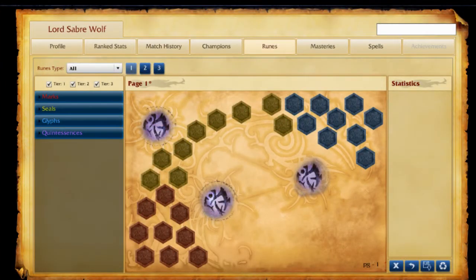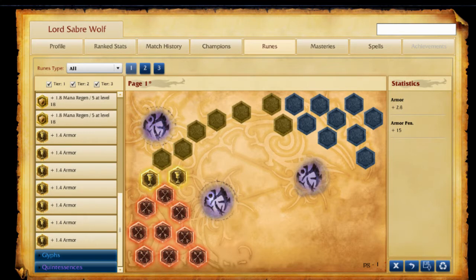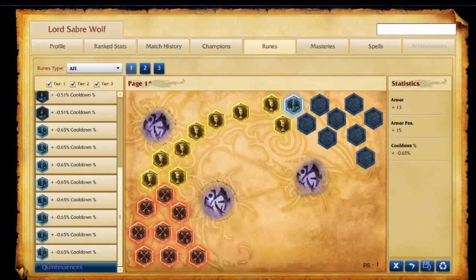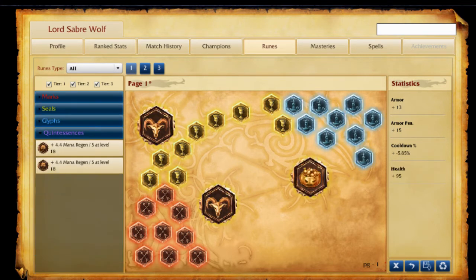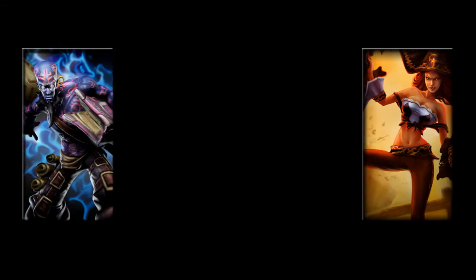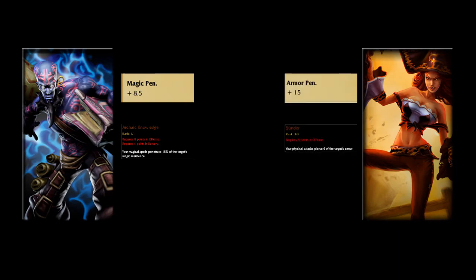Runes are broken into four parts. Almost all of them carry the same type of stats, but each part is geared a little differently. For instance, Marks are more for damage dealing, Seals are better for HP, Mana Regen, Armor, and Dodge, and Glyphs are for cooldown reduction, ability power, and magic resistance. The fourth is Quintessences, which carries bigger stats than the other three. Use the combination of both of these to tweak your champion the correct way, like Magic Penetration for Ryze or Armor Penetration for Miss Fortune.